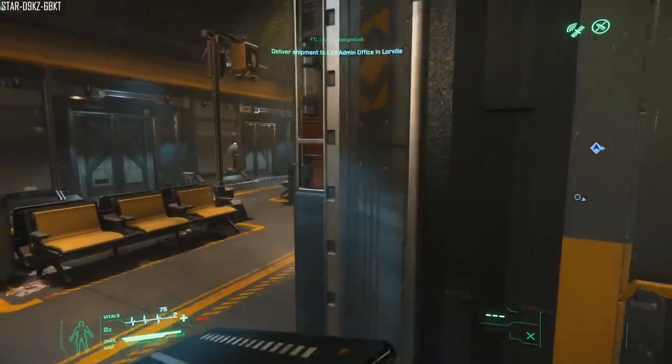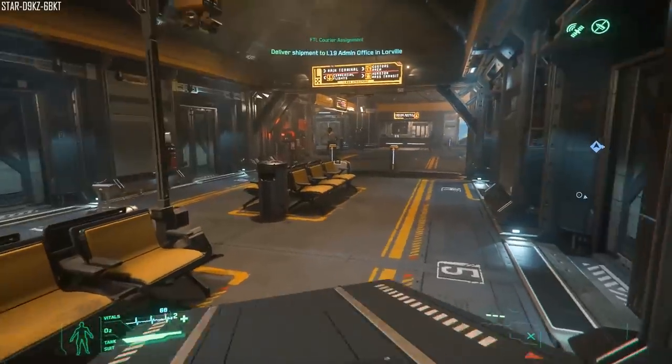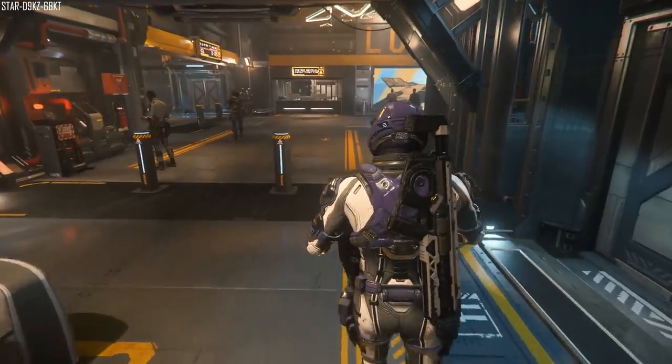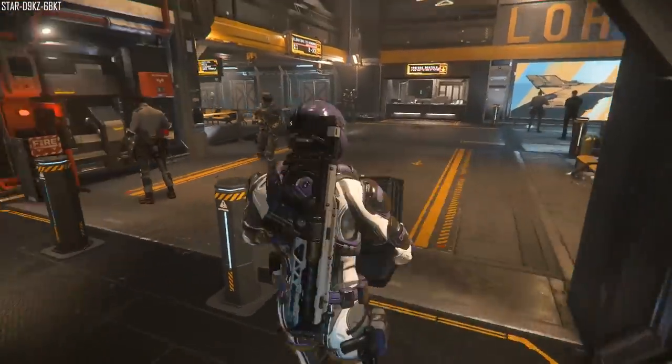Someone asked about the new shield effect — what does it look like? He says it's sleek and form-fitting instead of the old bubble effect. The shields will mimic the surface of the ship, which sounds really, really cool.